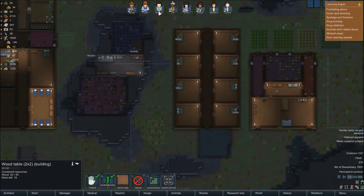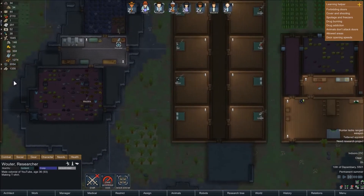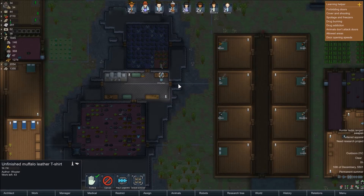Wooter is just casually wandering around - can you finish off that t-shirt? I need to sort out which was the most prioritized crafting job. I'm sure there must be a way of doing that. People are changing into newer clothing - we've got an old item being swapped out.